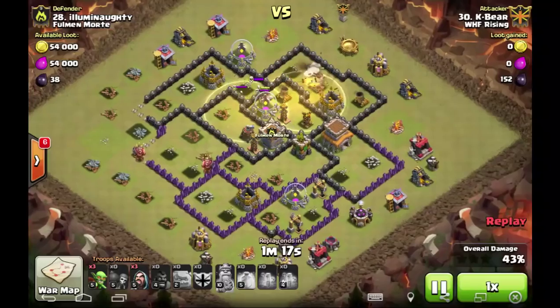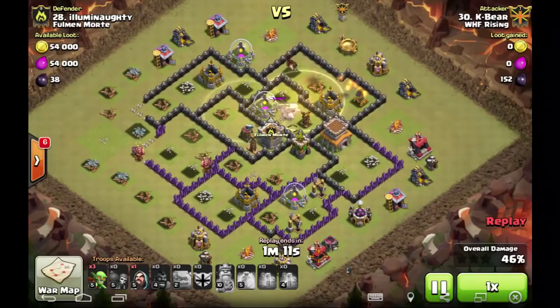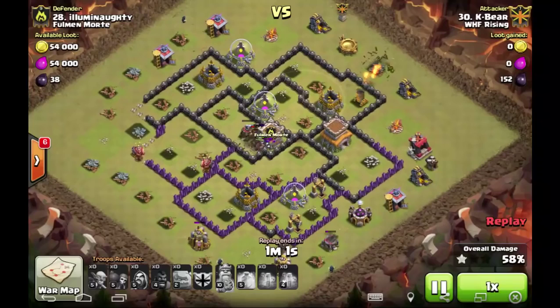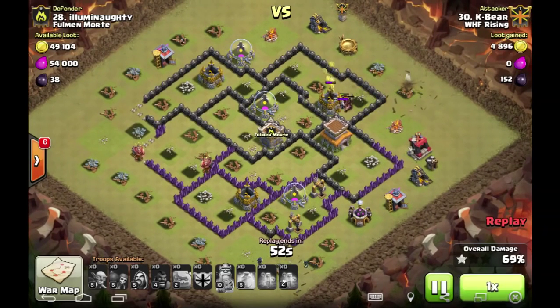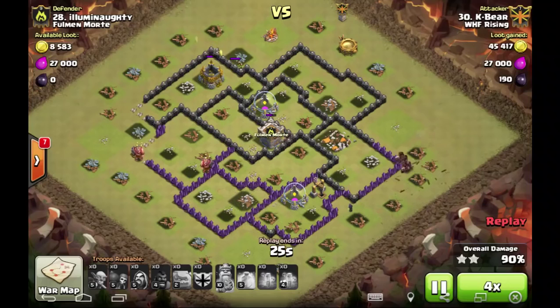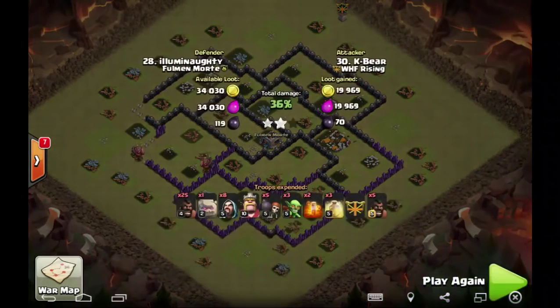Trying to see where the double giant bomb is — I don't know where any of them are. Did we trip any giant bombs? I guess not. Those skellies are doing tons of work, but that mortar is all taken out. They can turn. Enemy king is already down so those hogs don't have to worry about it — just have to worry about tripping all three of those giant bombs that have not been tripped from what I can see. It's a really weird three star, but any three star is good.